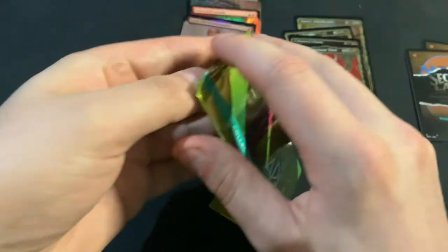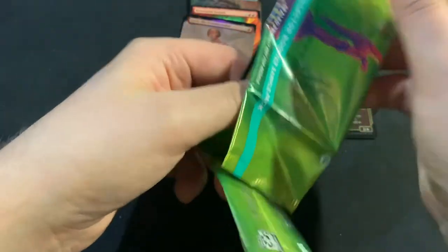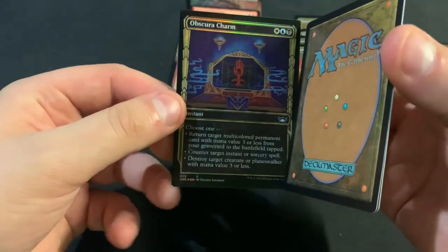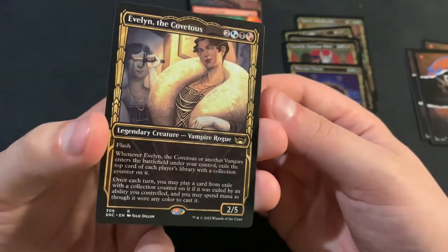Which is kind of unfortunate because it was like a buy-box promo also, so there are a lot of those floating around. But we got Obscura Charm. And ending on Evelyn the Covetous.